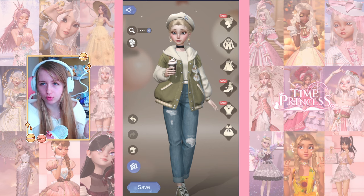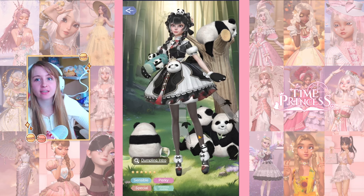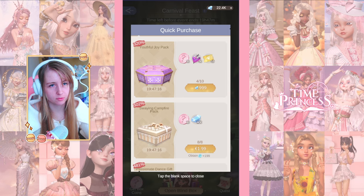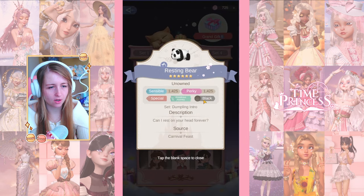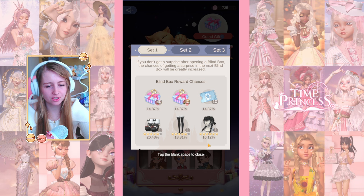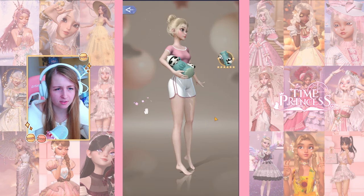Now moving on to the panda pool event - the Carnival Feast. I normally don't really like these events because they're hard to pull for, but I've seen people have insane luck so let's hope we do too. I can still buy a few boxes if I have to - it would be 120 if I bought all of it. In the first set we have the hair, socks, and shoes, and there's a little panda on the head which I really want. The pull chances are actually 15%, which is really high compared to normal - thank you TP for changing the rates!